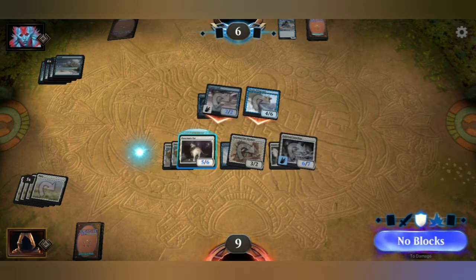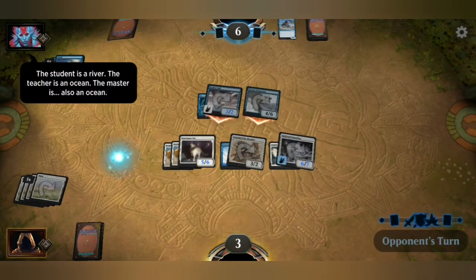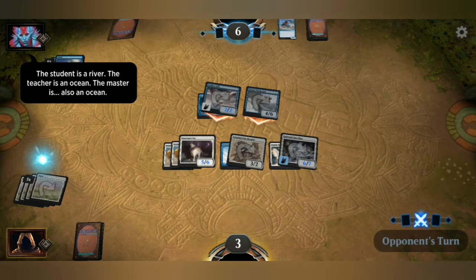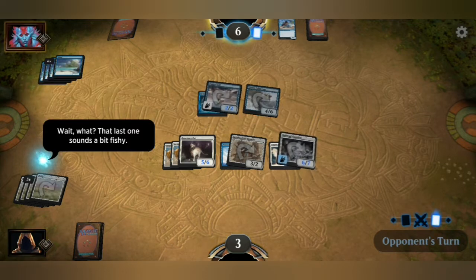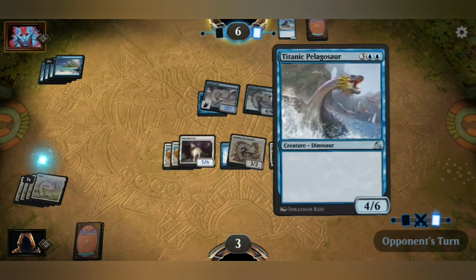If I don't block, I'm gonna take four, five, six damage. I'm good with that — no blocks. I've got three health left. The teacher is in the ocean. The master is also in the ocean. That last one sounds a bit fishy — no, I totally get it.